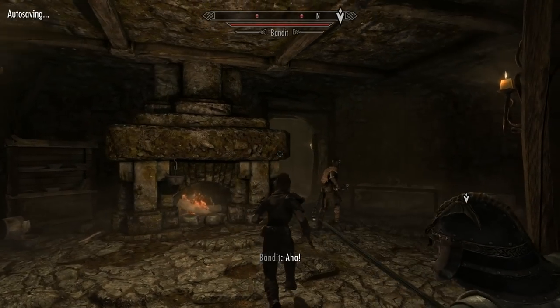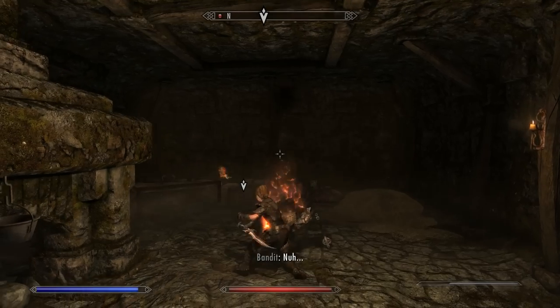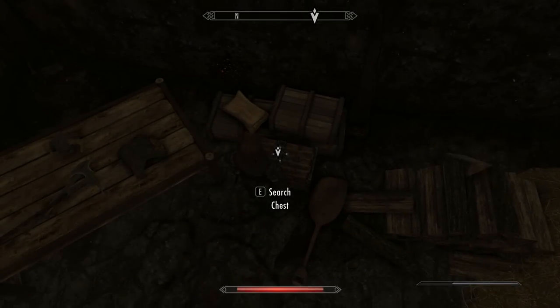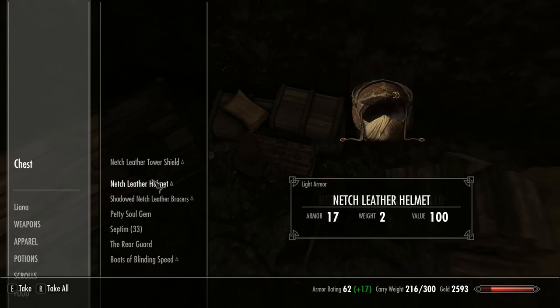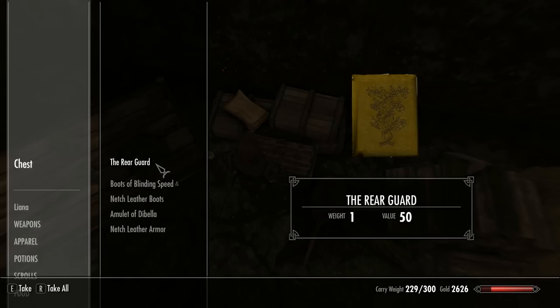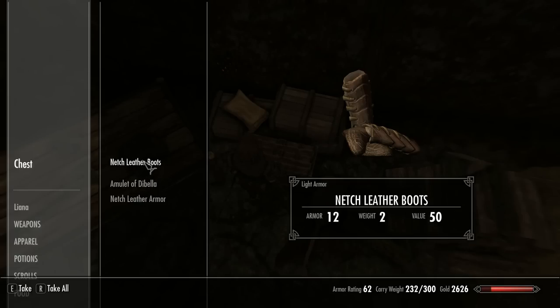Once you've dealt with the bandits outside, pop into the fort and deal with the ones inside. Once that's done, you'll find the chest and you'll have several other Netch armor pieces, including a cool-looking shield, plus the unique item — the Boots of Blinding Speed, which is an artifact from Morrowind. All is not what it seems with these boots, so I'll be doing a separate video on those later, so make sure you check it out.